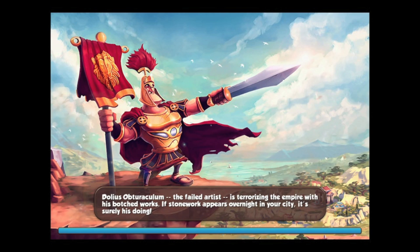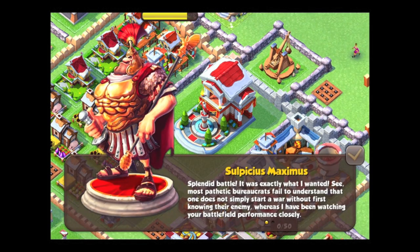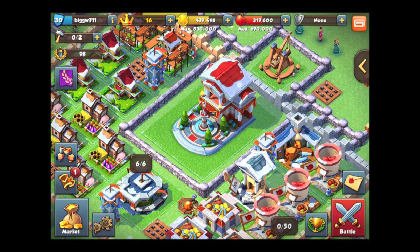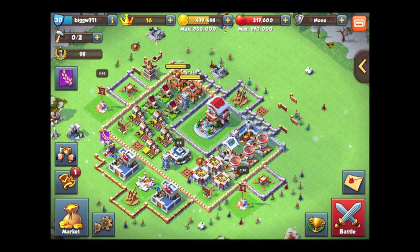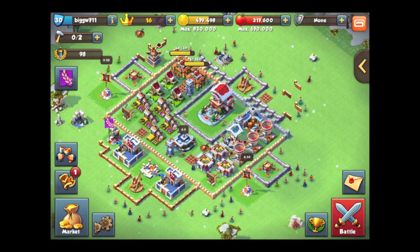So that's pretty much showing just how overpowered the archer units are in this game — you definitely want to use them as your primary attacking units. For base defense, you definitely want to have all your resource buildings close behind your defensive structures such as your archer towers.